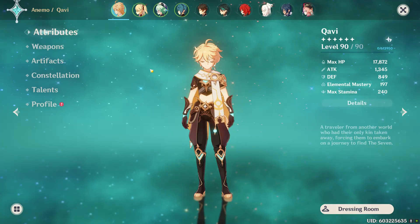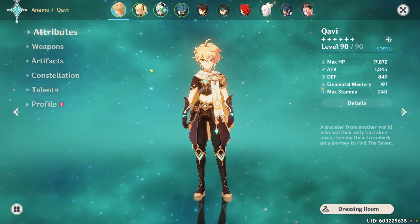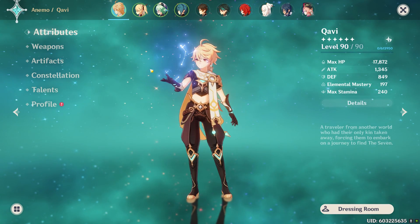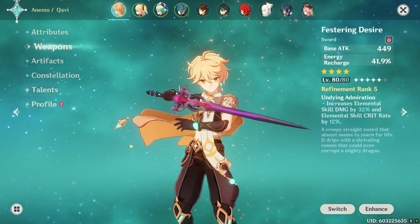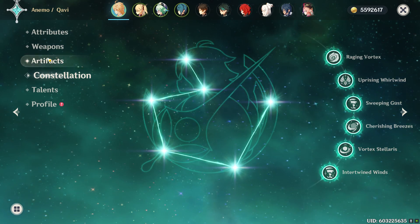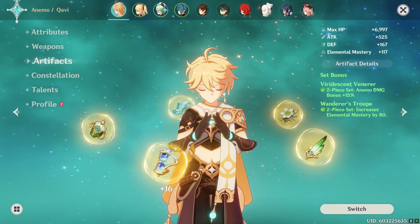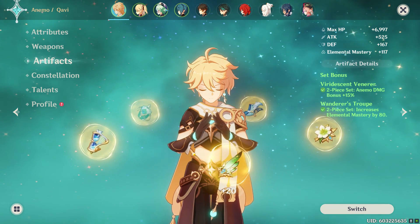Let's get started with floor nine. I'll briefly go over the characters, artifacts, and weapons I'm using so you get an idea this is not a whale build. With my Anemo MC I'm running the free-to-play Festering Desire. With Anemo MC you get C6 for free, so that's why I'm not running the four-piece Viridescent set — I'm running two-piece Wanderer's for the extra Elemental Mastery.